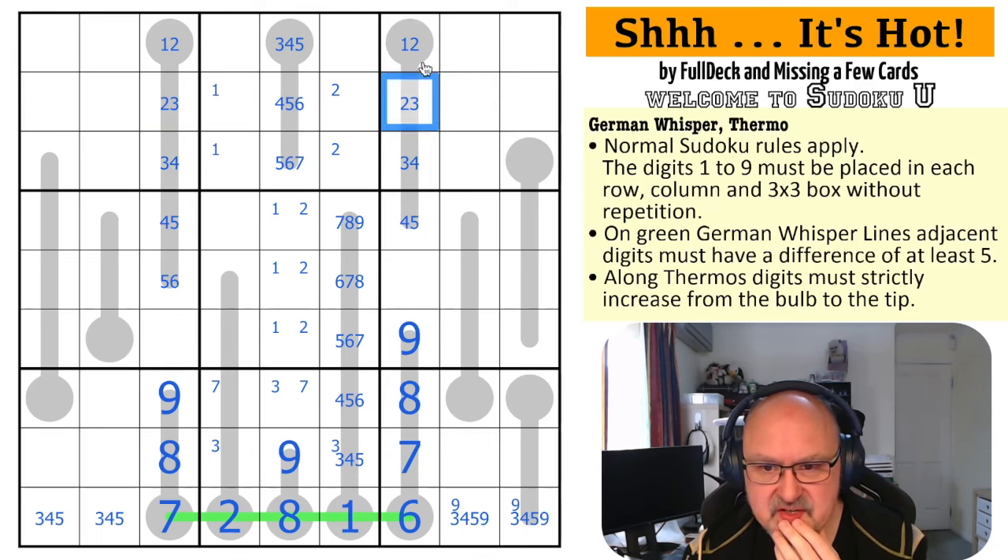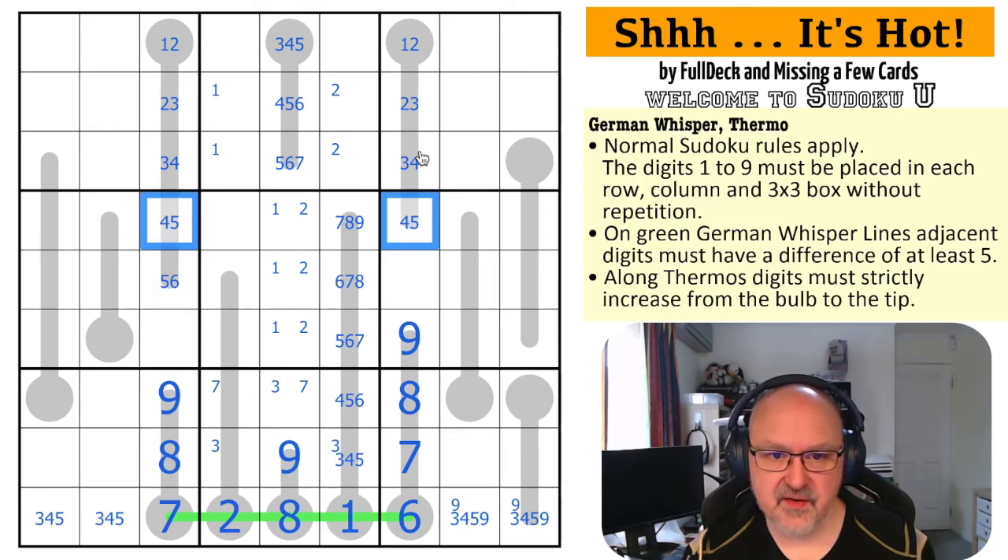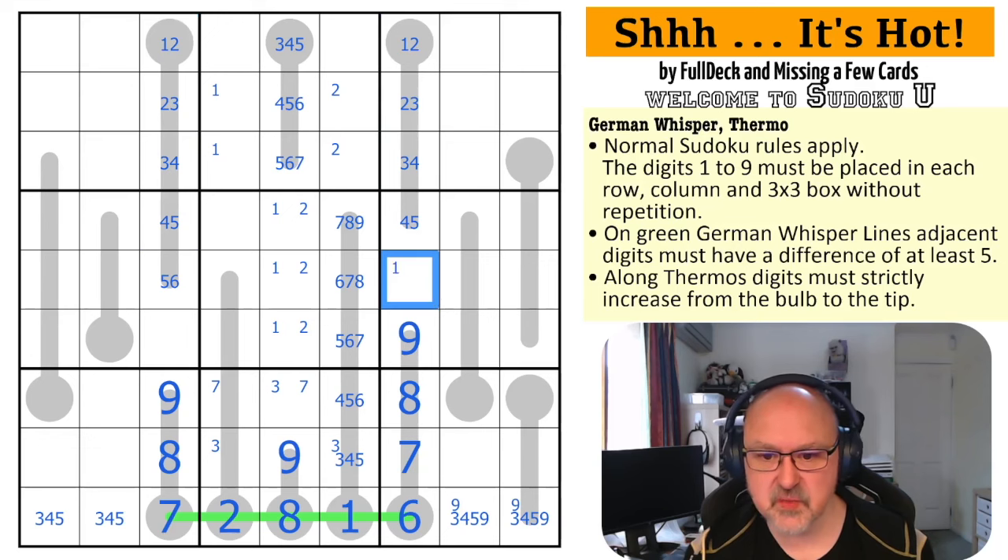If this is four, three, two, one, then this becomes five, this becomes six. If this is four, this is five - four, three, two, one, this is five, this is six. So if this is five, this is four, three - these must be in sequence. If this is five, this becomes four, three, two, one. So this is one or five only.